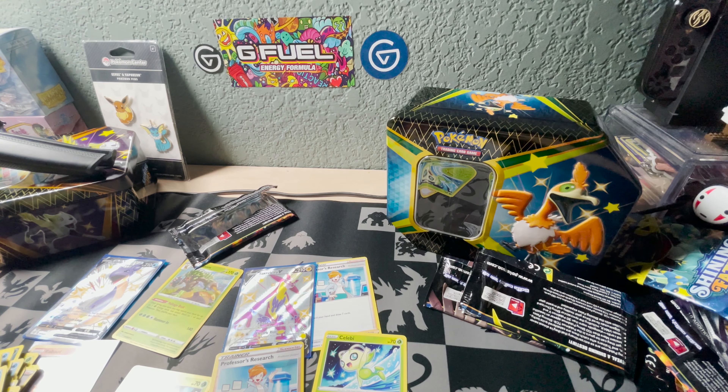Team Yell towel, Thwackey, Tropius, Snom, cool font - Rookidee, Weasel, Weasel, Chewtle reverse, and a Professor's Research guys. Alright, so we got four hits out of the six - that wasn't so bad.